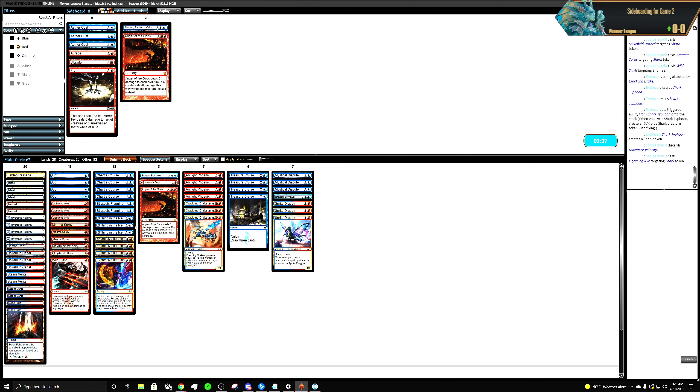Bringing in Sprite Dragons. They're not really playing creatures — we're gonna take out the Thing in the Ices.